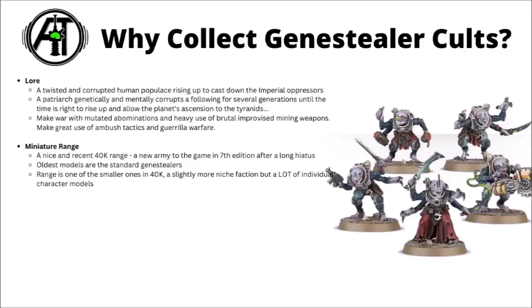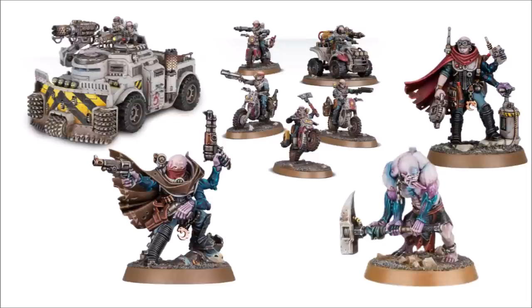As for their miniature range, they have a nice and pretty recent 40k range — one of the newer factions, coming back around 5 or 6 years ago towards the tail end of 7th edition after a long hiatus. The entirety of the range is in new snazzy plastic kits. They're one of the smaller ranges in 40k but have quite a lot of individual unique character models, and they can take detachments of Astra Militarum to bulk out numbers.